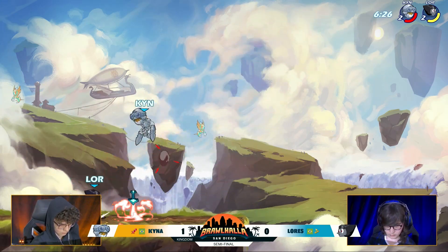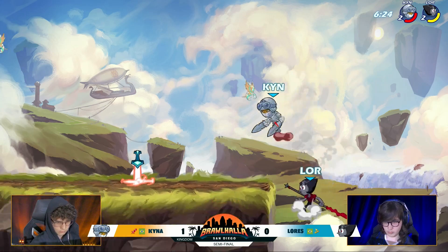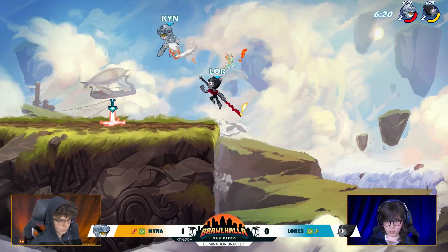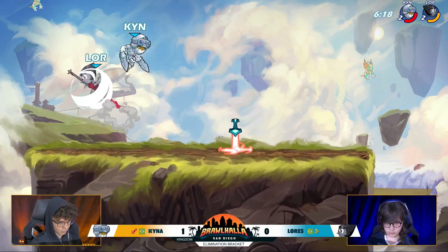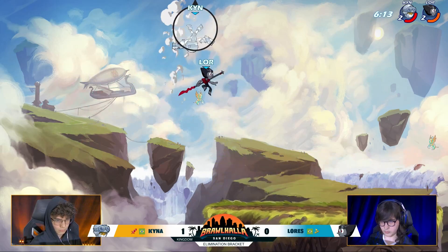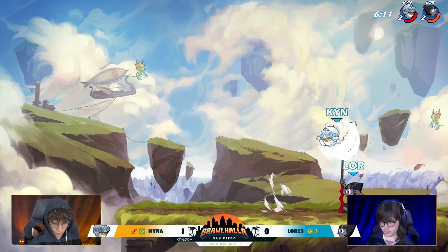There's the D-Light into the recovery. He has such a lead here. Lorez looking solid right now. Ground pound throwing out. Lorez misses the punish though. Down sig. Just a punish of a side light down light. There's the D-Light into the side air, sending Lorez close to that blast zone. The immediate answer back — there's the side light, there's the spot dodge.